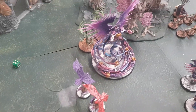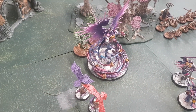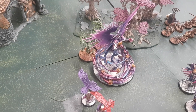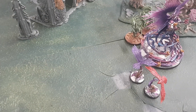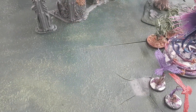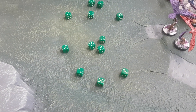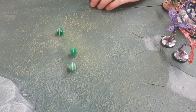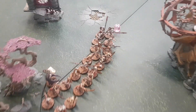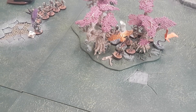Luke is playing it smart because Spirit Hosts ignore all rend. Lucy has five attacks, hitting on twos because Celestant is there, wounding on twos — four hit, three wounds. It's a four-up save: three damage each. Two fail — just kills one Spirit Host. Back to Luke — Spirit Hosts get six attacks, sixes to hit are mortal wounds, fives to hit normally. Three hits, one wound, no rend, three-up save: Lucy passes.